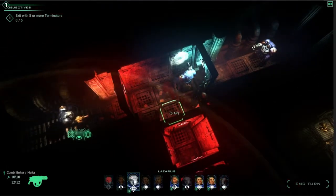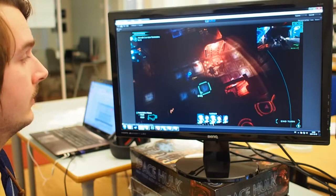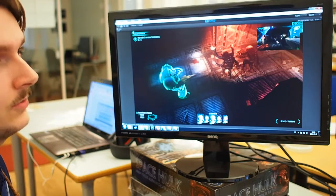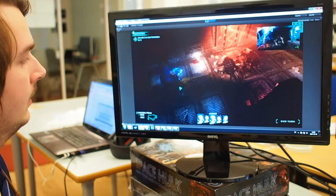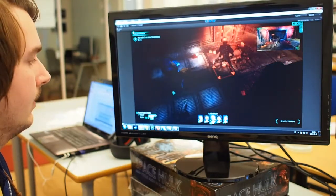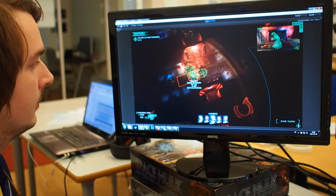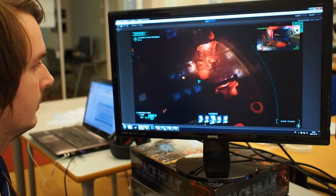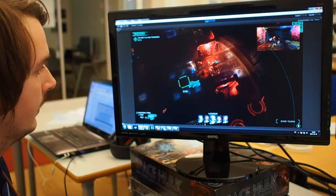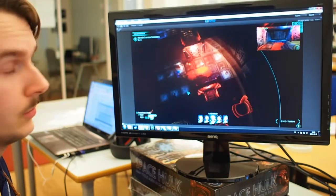In the next scene I'm going to show some of the new weapons. We have a new weapon called the Combi Melta, which is a combination of the Storm Bolter and a Melta weapon. The Melta fire works like a shotgun — very short range but 100% hit chance, making it very effective for close combat. Let's try it out — yeah, very good close combat weapon.